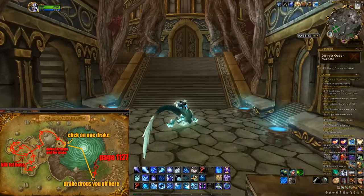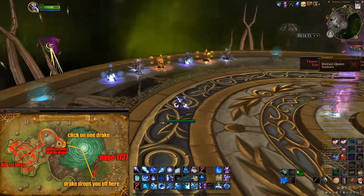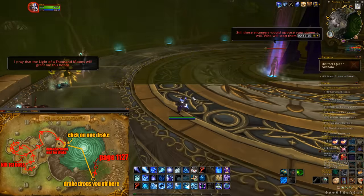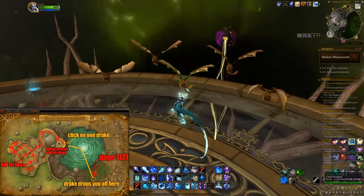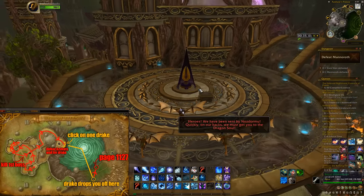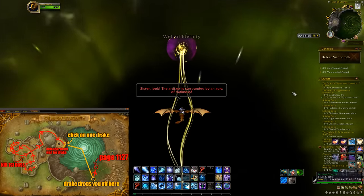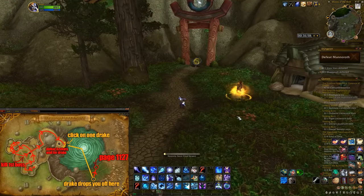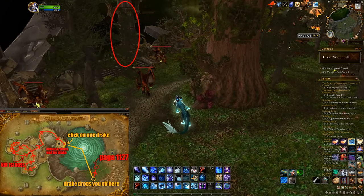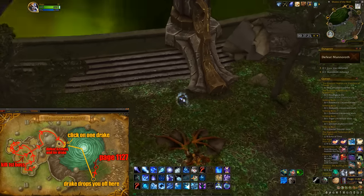After killing him, go up the stairs, take your left, and you'll reach Queen Azshara. To defeat her, kill the 6 fellas there. After that, wait for the bronze drakes to come over to you. Pick one and wait for the roleplay to end. After the drake drops you off, head to that first pillar, and you'll find the page on the first step of the stairs.